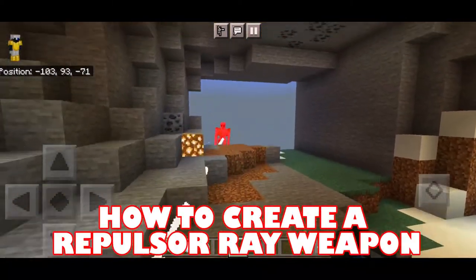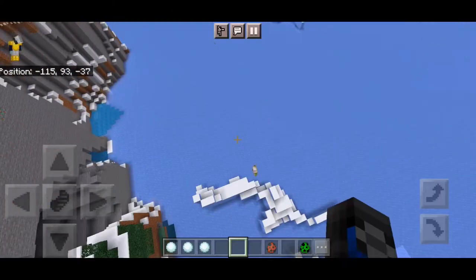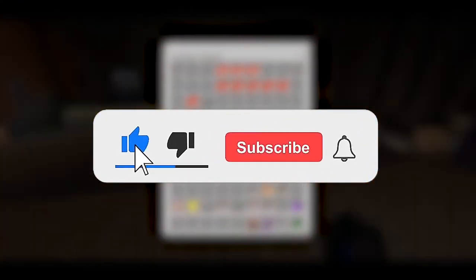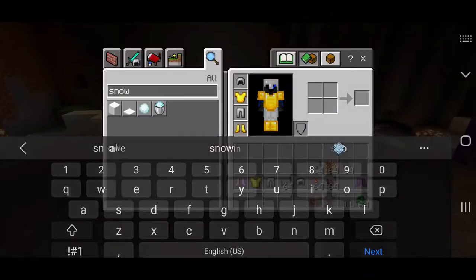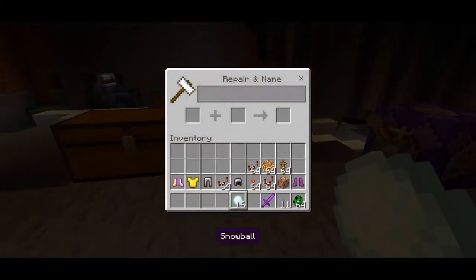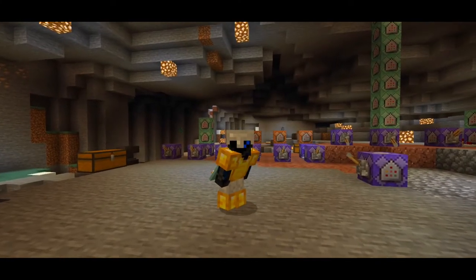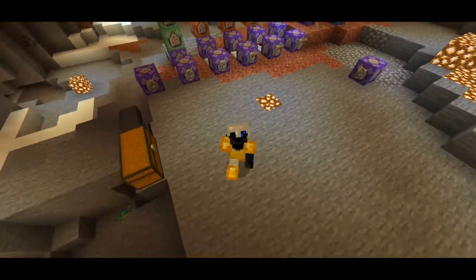In this video I'm going to show you how to create the repulsor ray weapon in our Minecraft Mark 42 command here in Minecraft Bedrock Edition. Before we start, give a like if you enjoy this video, hit the subscribe button, slap the bell to be notified every time we upload. Without further ado, let's get started. What is up everybody, it's Hero here, and today I'm going to show you how to create the repulsor ray weapon in our Mark 42 command block in Minecraft Bedrock Edition.